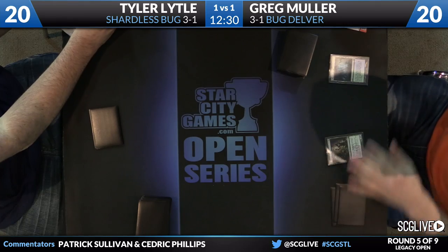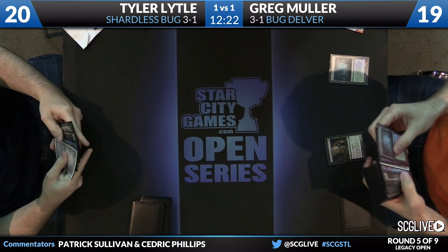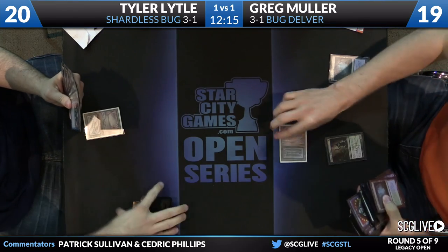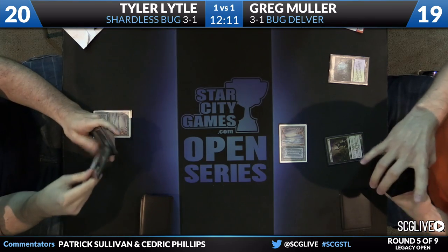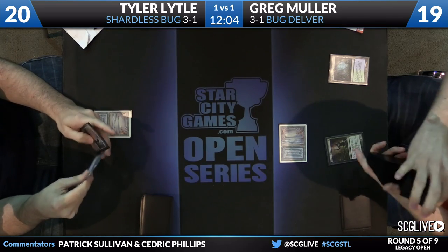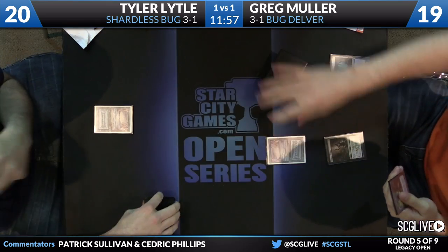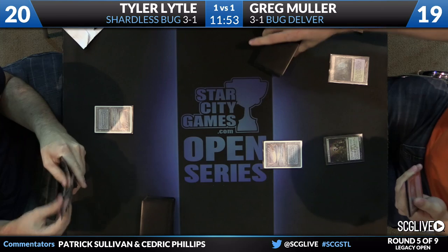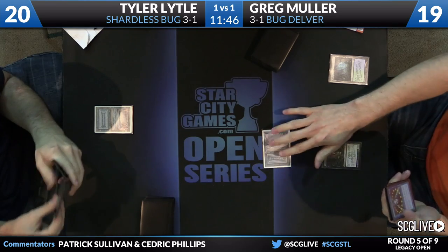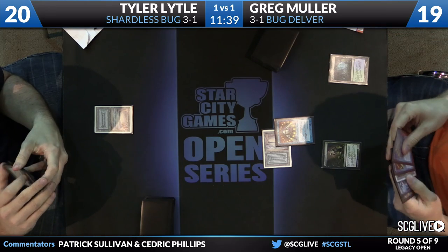Greg will start things off, sacrificing a Misty Rainforest — down to 19 — and gets himself a Deathrite Shaman. Tyler will draw a card. We'll see what land Greg wants to get, as that'll probably influence Tyler's decision. It is a blue source, important because of a card like Daze. Is Tyler going to be more liberal about not playing around things here? Is he willing to open up on Underground Sea, potentially risking a Wasteland, since Greg's on five cards? On a seven-card hand he'd be more conservative about sequencing. It might start with a fetch. Here's a Brainstorm — Bayou, a Brainstorm, and a Stifle are the draws.